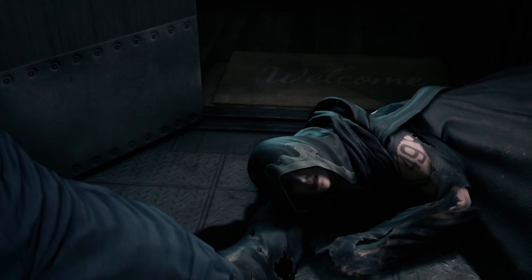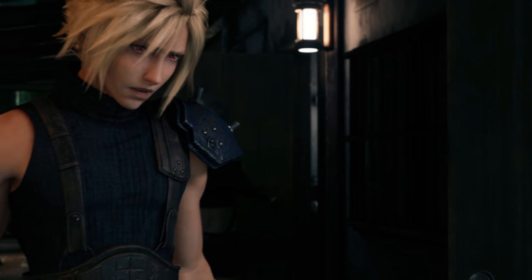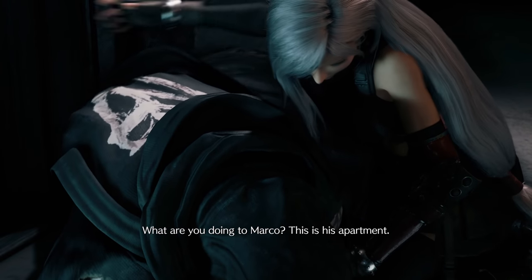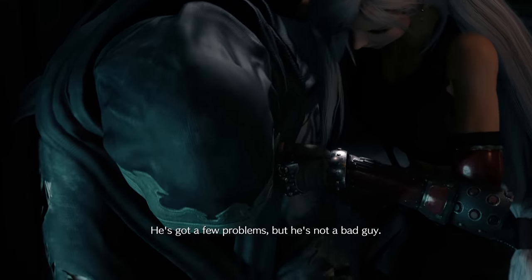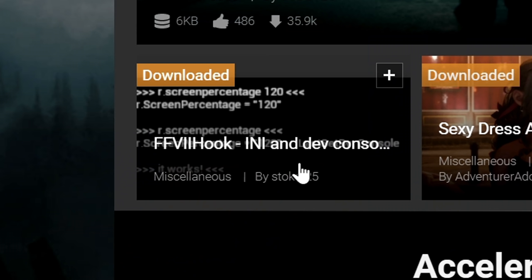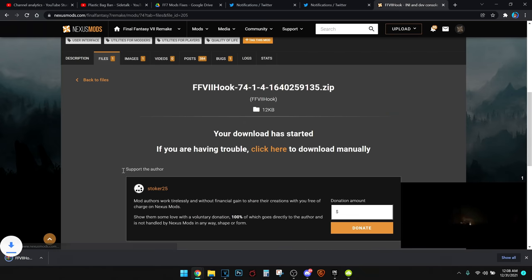For some people those two fixes will be enough, but for others there may be a little bit more issues. It's probably very important that you do this because Square Enix ain't doing us any favors right now, but it's going to require some personalization on your end because everybody's computers are different. On Nexus Mods we're going to be getting the Final Fantasy VII Hook, INI, and Dev Console Unlocker. After downloading, there are two different folders we're going to need to access.